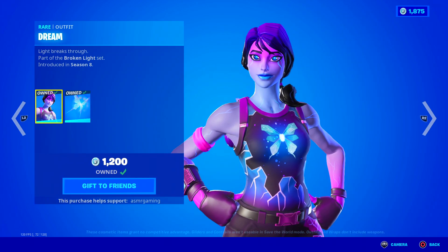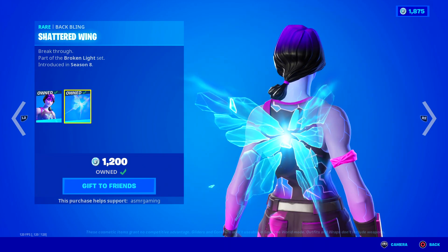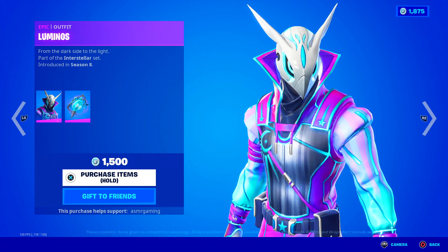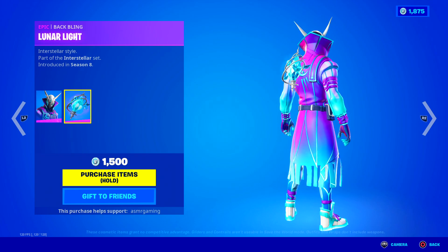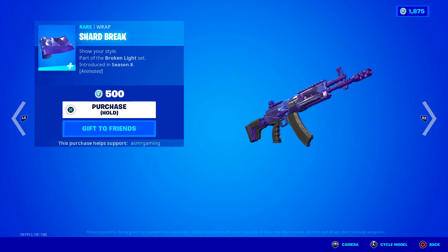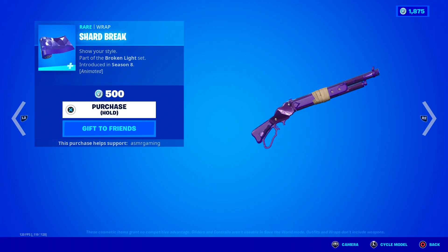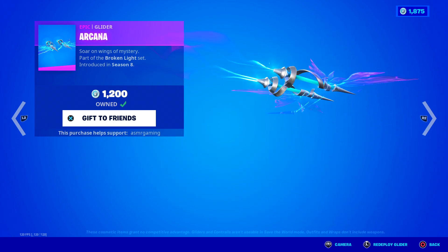We have the Dream skin — 'Light breaks through.' It comes with the Shattered Wing back bling. We have the Luminose skin — 'From the dark side to light.' I never see people using this skin for some reason. It has the Lunar Light back bling in Interstellar style. We also have the Astral Axe — love the sound it makes — 'Swing through the stars.' There's the Shard Break Wrap, animated and a nice combo with the set, and the Arcana Glider — 'Soar on wings of mystery.' Very nice glider. This is a great set, I love everything here.